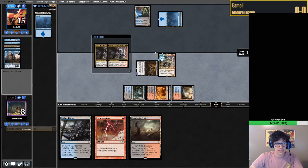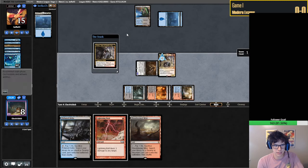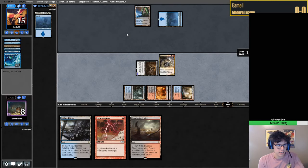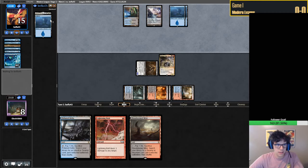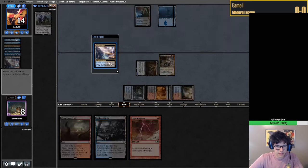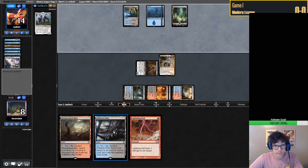Kroxa is already looking pretty decent here. As I said before, I'm not huge on casting both halves of Kroxa, but against Mill specifically Kroxa is quite good. They got rid of a Fractured Sanity, and we're kind of presenting lethal next turn. With a Polluted Delta we could Fetch Shock - that's 8 and 14 exactly. We don't even need the bolt.